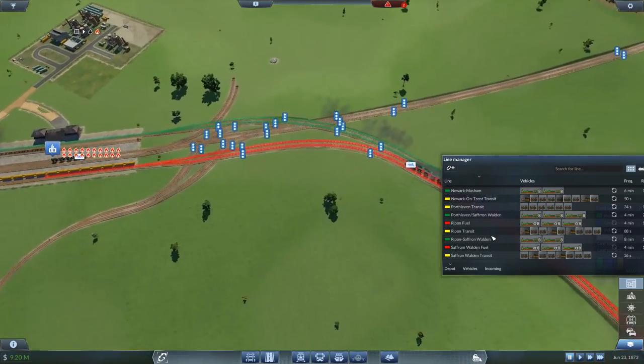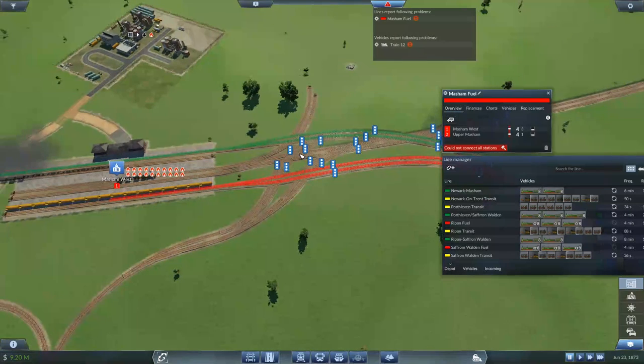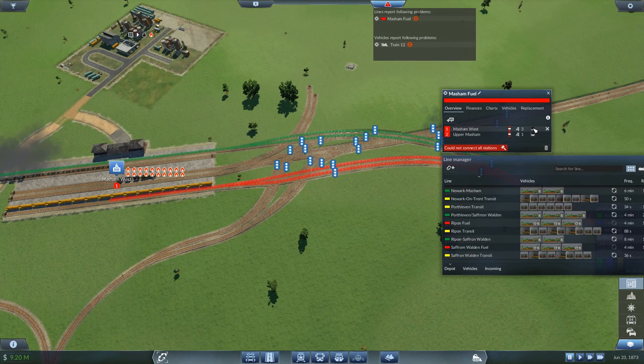Let's clear up some loose track here. Let me get a little bit cleaner. So who's having problems? Mashem Fuel — you are going to... let's see: Mashem West is going to be platform four.